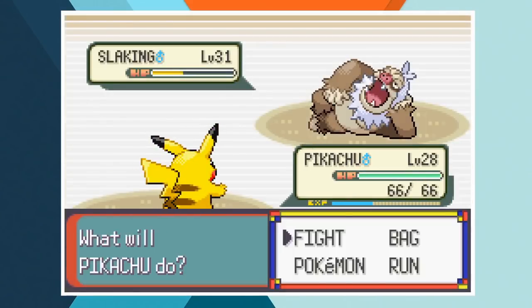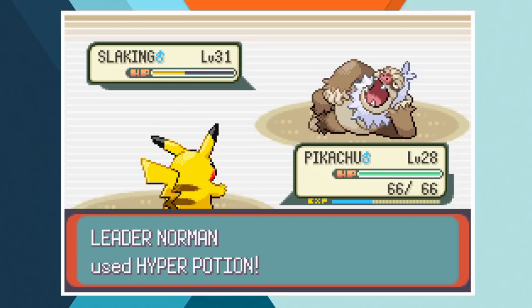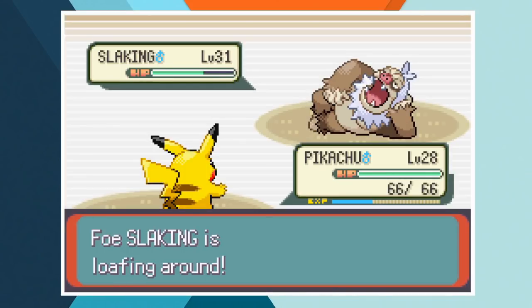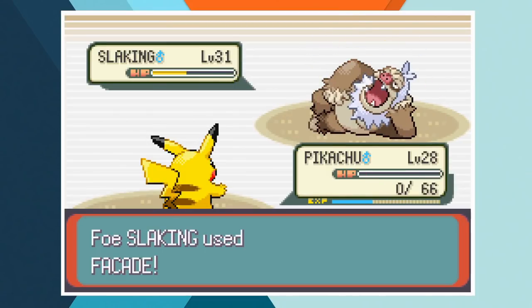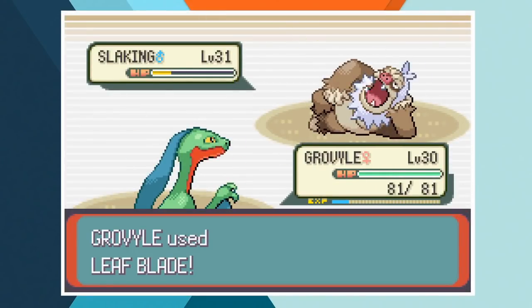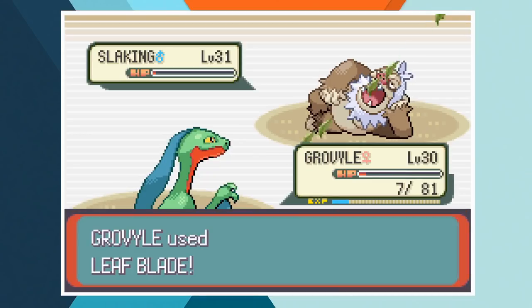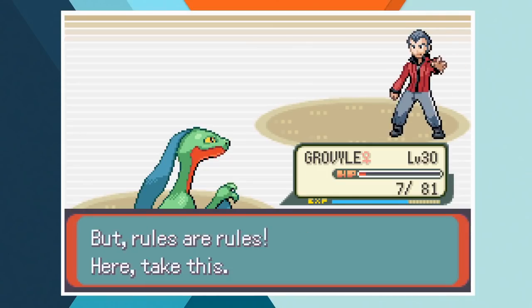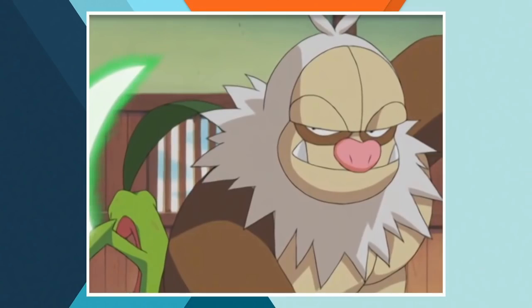We switch into Pikachu and he attacks with Thunderbolt, knocking Slaking back into low health. Norman breaks out another Hyper Potion to heal up his Ace. Between the healing and the loafing around, Pikachu gets off 3 consecutive Thunderbolts which brings Slaking back below half health. A single Facade absolutely crushes the electric mouse and we're down to yet another one on one. Grovyle comes in and with Slaking's ability in play she's able to get off a couple of Leaf Blades, leaving him with only a few hit points remaining. Facade connects again but this time it's not quite enough — Grovyle lives through it with 7 HP and lands a final Leaf Blade to win the battle and earn our 5th Hoenn gym badge. This finish was literally straight out of the anime.